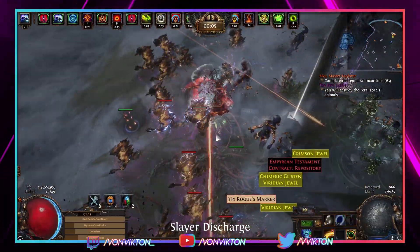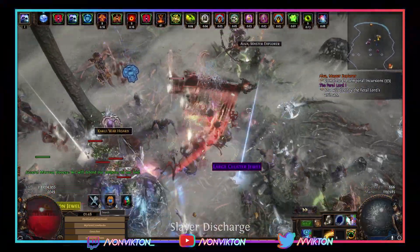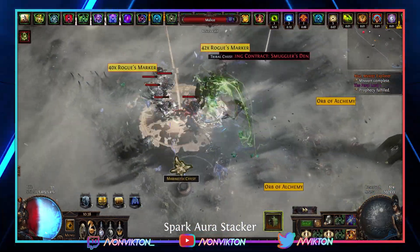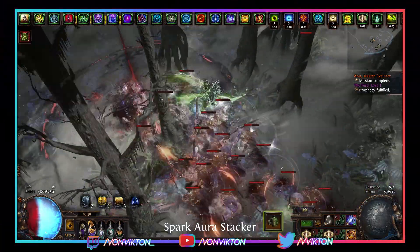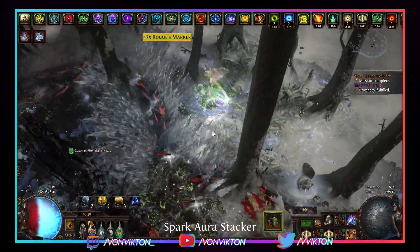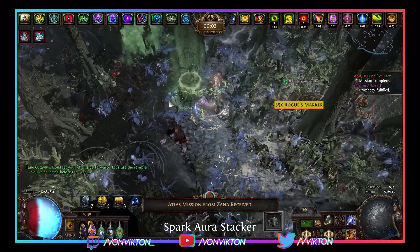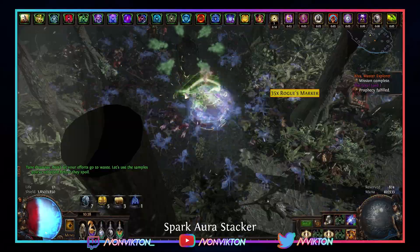Let's go over the basic strategy. We're going to be juicing up Tier 16 Tropical Island maps with a decent amount of map quantity using four sextants, four scarabs, four unique watchstones, a prophecy specific to Tropical Islands, one of three master missions, and then we're going to throw on the Zana delirium map mod. Doing all of that is going to juice up the map so it has tons of monsters — the more monsters, the higher the number of splinters we get.